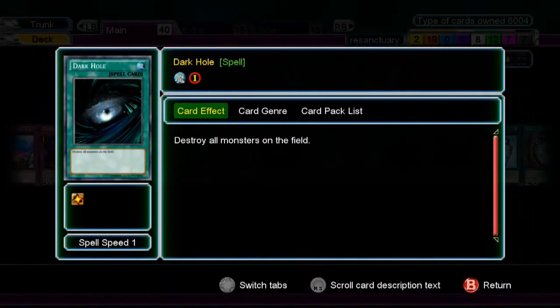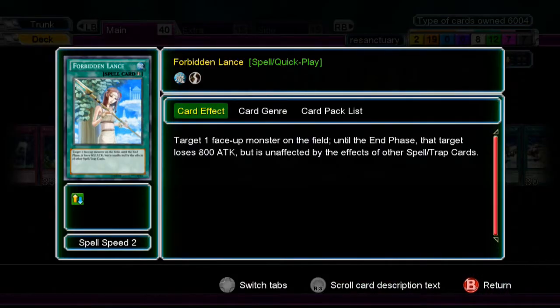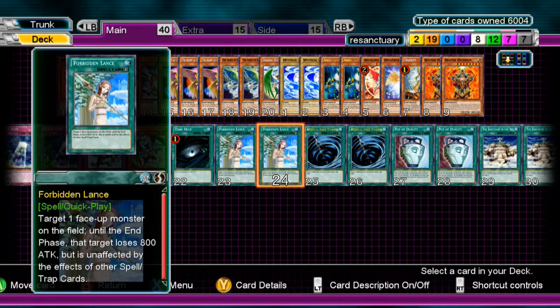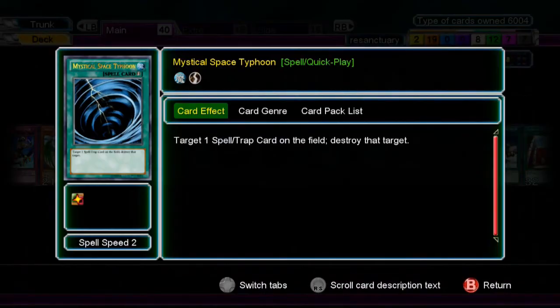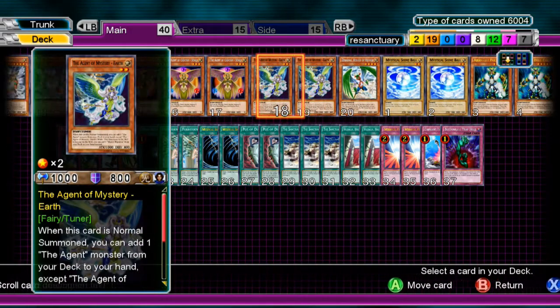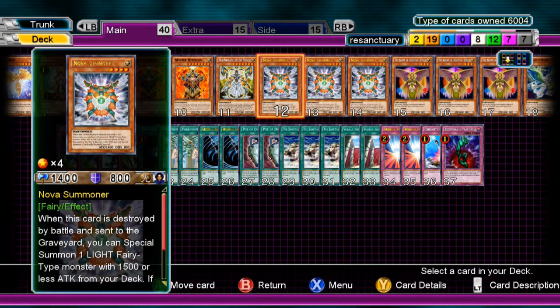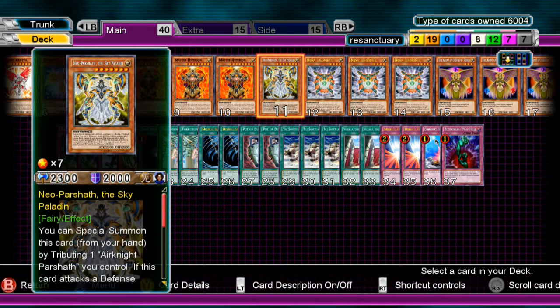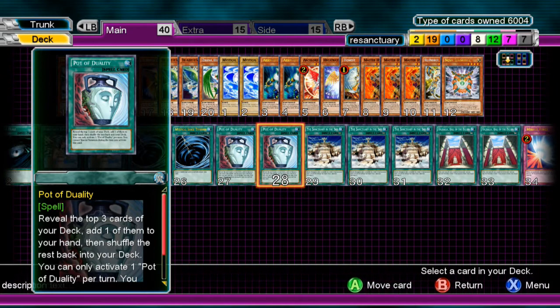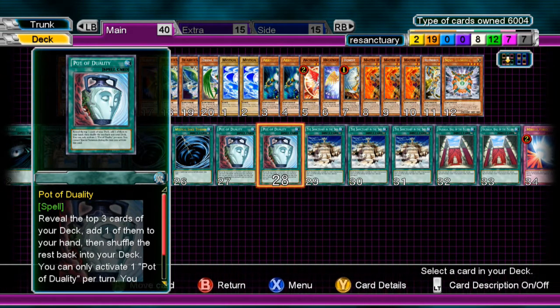One Dark Hole — I don't need to explain that. Two Forbidden Lance — it protects your monster from a spell or trap, and also decreases something by 800 ATK. Two Mystical Space Typhoon — gets back row. Pot of Duality — you reveal the top three cards and add one to your hand. Even though you have search power with Earth and Hyperion, and draw power with Parshav, it's still a good idea to have Pot of Duality or Trade-In to get through your deck a little quicker.